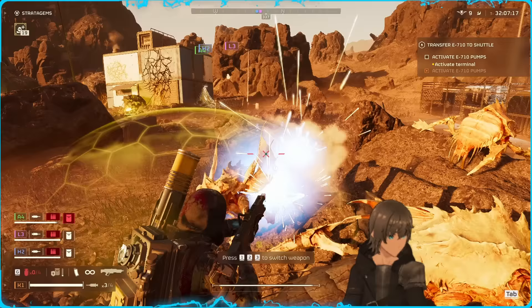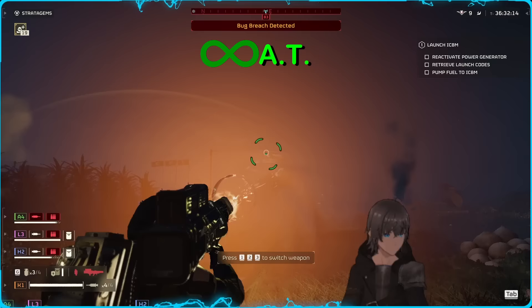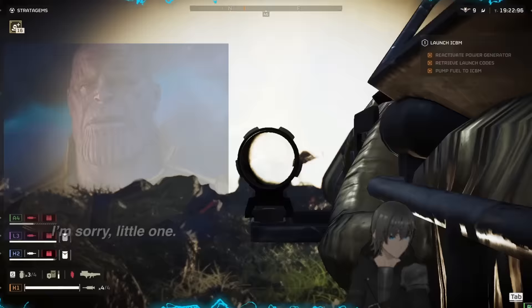This weapon is essentially an EAT without the E part, as its damage and effectiveness is very similar in nature besides the short windup period before the shot is fired, with the addition of infinite ammo. Meaning this weapon can also be freely utilized against any enemy moderately inconveniencing you, as well as regularly used to close both bug nests and fabricators through the vent.